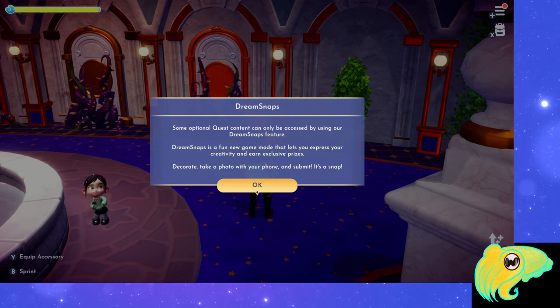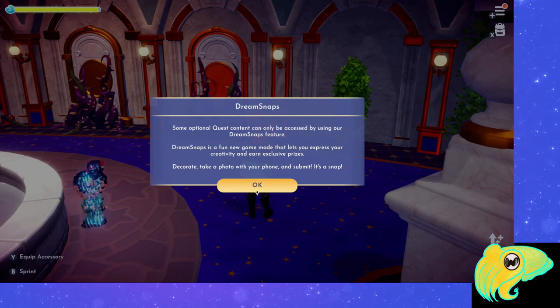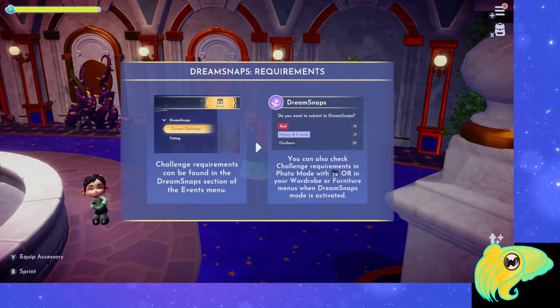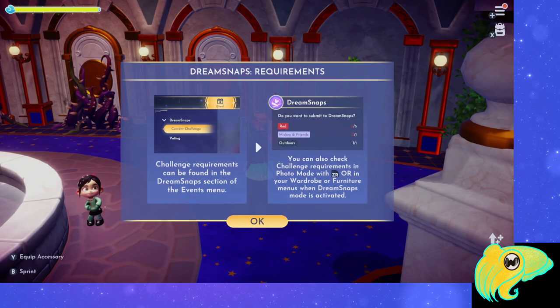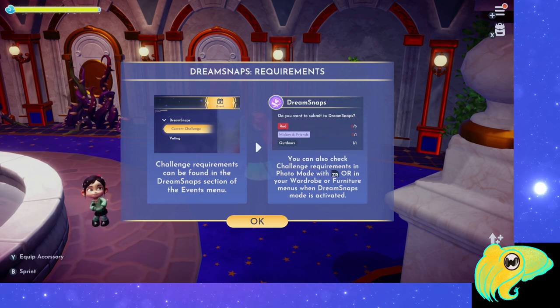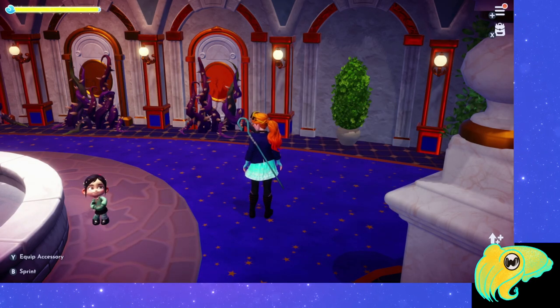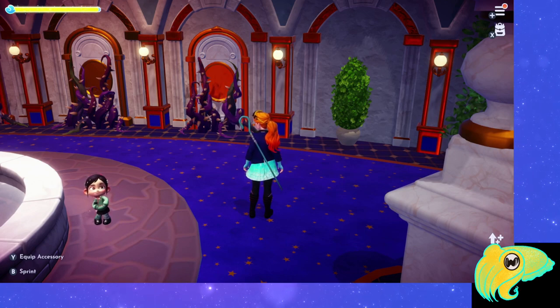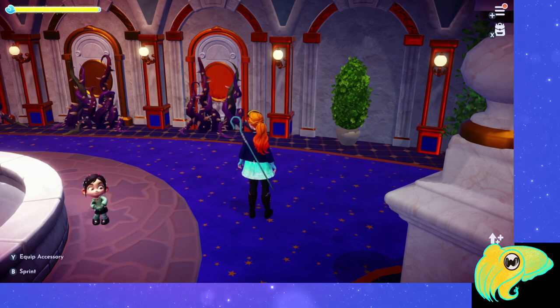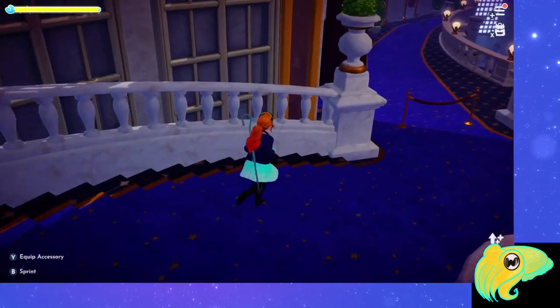It gives us information about Dream Snaps and tells us we will decorate, take a picture with our phone, and submit it. There are requirements for Dream Snaps that you can find under the event tab in the menu, and they are based on tags in the wardrobe or furniture menus. It also tells you which button to push after taking a photo so you can see how many items the game thinks you have towards these requirements — on Switch, it's the R button, but the screen will show you the correct button for your platform.